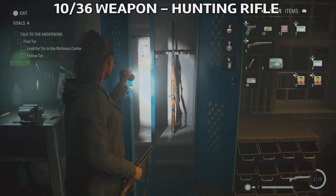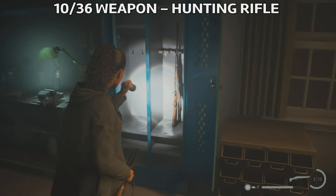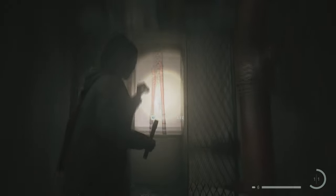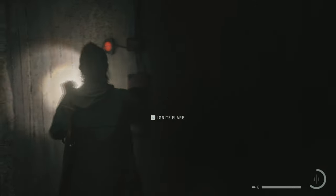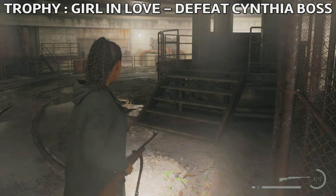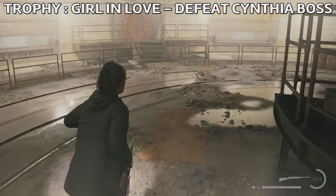You're gonna need to advance the story a bit further because it's a big chunk of story here, so I'm gonna leave you to do that and then we're gonna come back to do some more items. If you go into the basement, you're gonna find the bolt cutters. You need to progress so you can't miss it — you'll need to turn off some lights, get the key to the cabinet, and then get the bolt cutters. Afterwards you're gonna have to fight Cynthia. I have a separate video for that, but I'll leave the end part of the battle here. You're gonna get a trophy called 'Girl in Love' after you defeat her — it's not an easy boss.